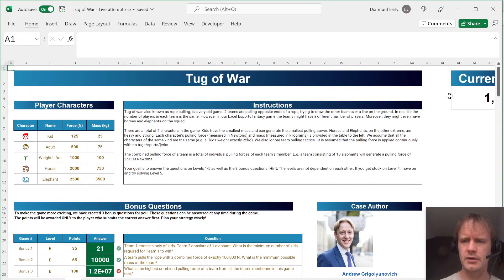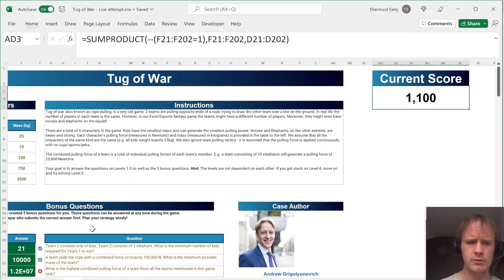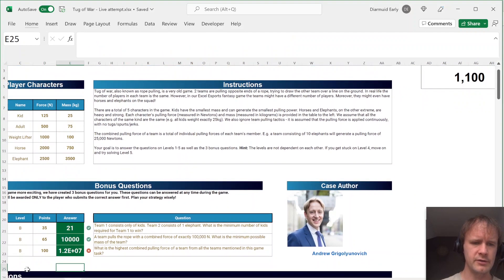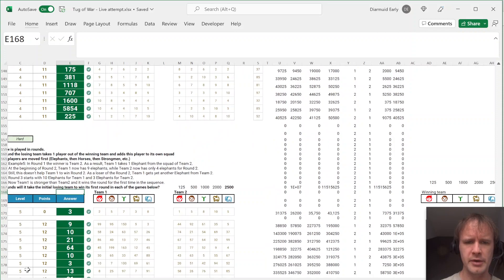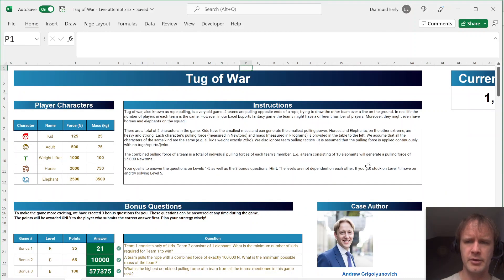Turning off the freeze pane... oh, I changed something in the bonus question area — I put in the force there which made it go wrong. Nothing else depends on it, so I'll just delete it. And yes — 1200, full score! So that's all I have the energy for today. I might get back to some more serious financial modeling videos before too long, or I might not — no promises. Hope you're enjoying the summer. Talk to you soon, bye-bye.